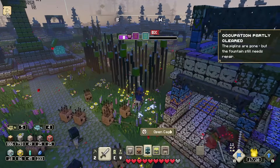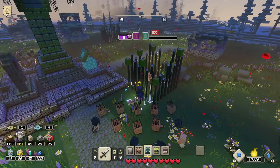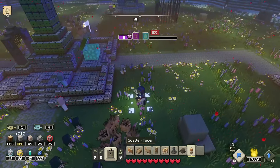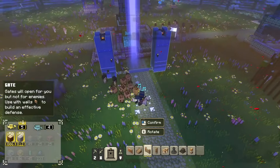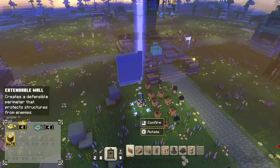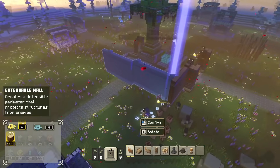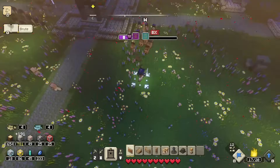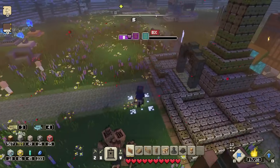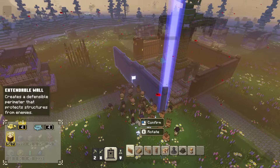While the piglins are running I want to open up these cages and then craft what we need to repair the village. One thing I noticed — you really only need to defend the fountain. So if I can make a wall around just that instead of the entire village, that's probably a good idea. Creating a gate right here and making walls around it, then collecting more wood to finish it off.